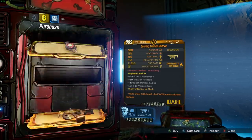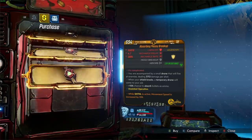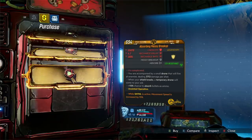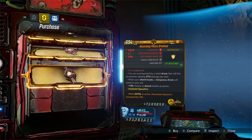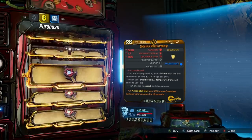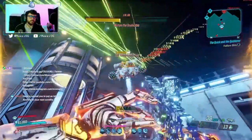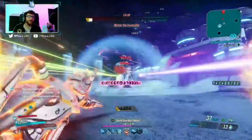Lastly we've got the Messy Breakup shield, and I'll go out and say that the Messy Breakup is the absolute best thing in this vending machine. When it depletes, you're accompanied by a small drone that fires at enemies dealing 3,700 damage per shot. When your shield breaks, a temporary drone comes to your aid. If you're using it with Flak and Flak's purple tree, this drone can do tons of damage — you can use an action skill start with Messy Breakup to spam a bunch of drones that all get some of your pet damage. It's really, really good.